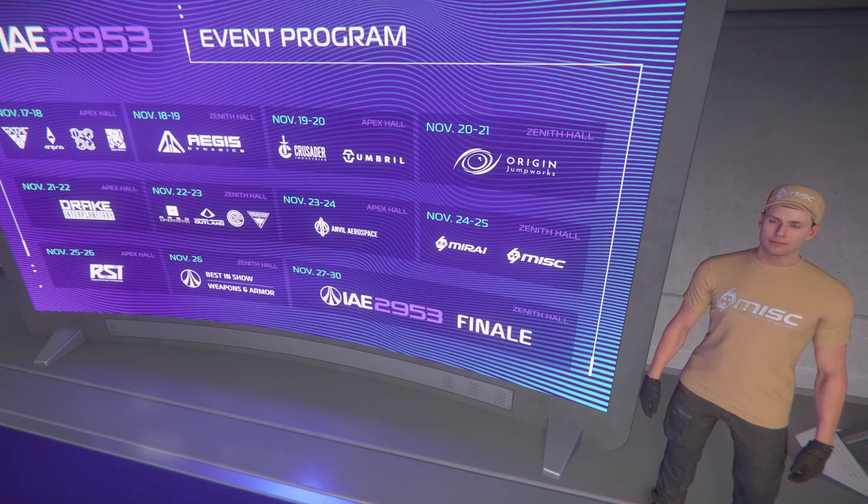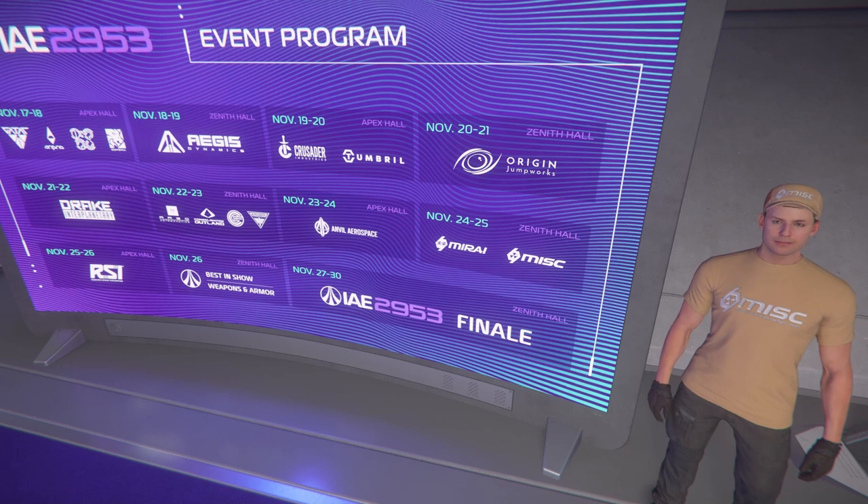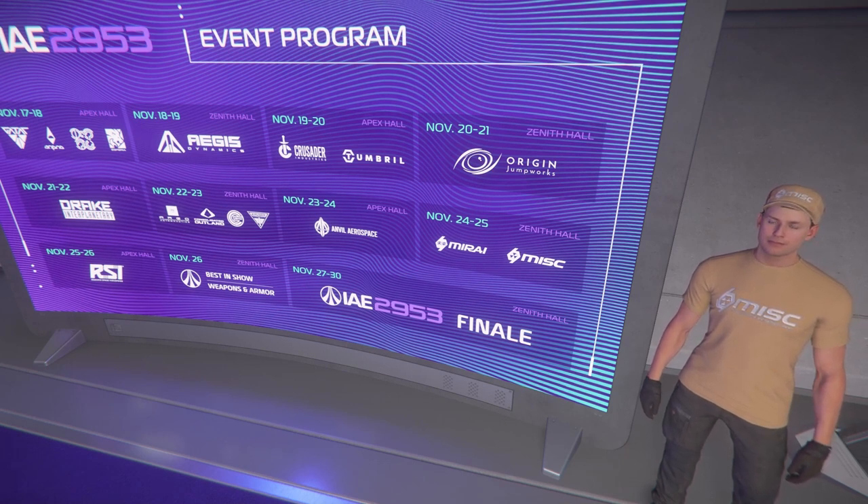Hello everyone, this is LockOS, and welcome back to Star Citizen for IAE 2953 coverage on November 24th, where we're going to cover our second haul of the day: Mirai and MISC. Mirai is going to be the smaller of the two manufacturers — I believe they only have two or three ships in-game right now. The third ship depends on whether MISC has fully transferred over one ship to Mirai. We'll see when we get to exploring the haul.